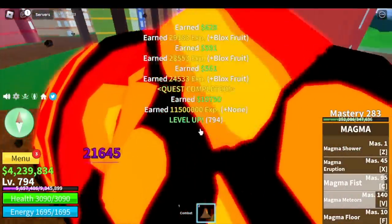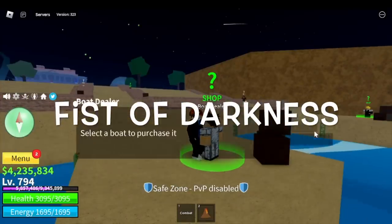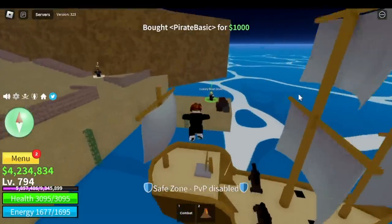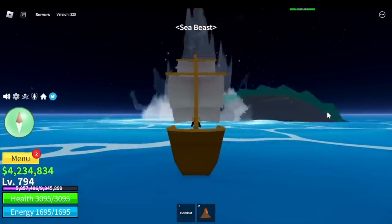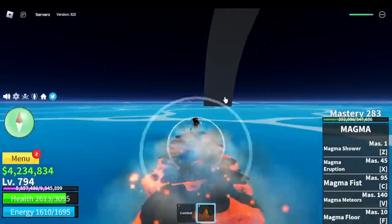Do you know how to get the Fist of Darkness? There are two ways. The first is by defeating Sea Beasts. At level 794, do you think we can defeat Sea Beasts now? We're gonna try it, using Magma Awakened Z-Skill.